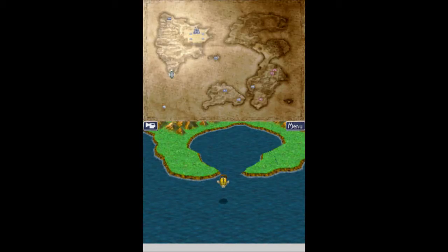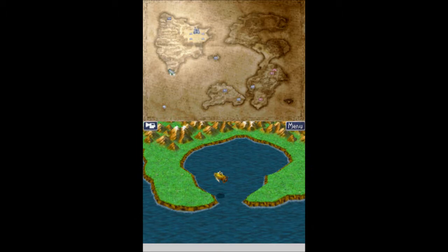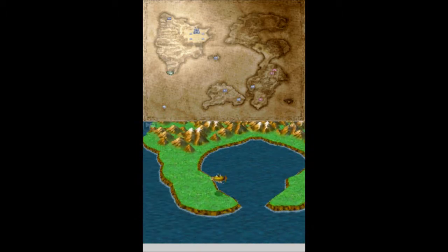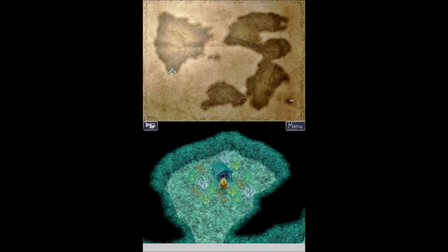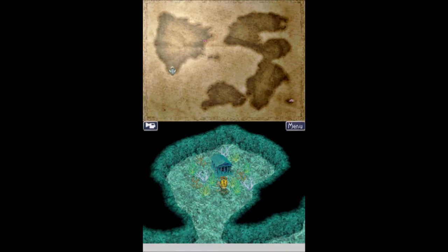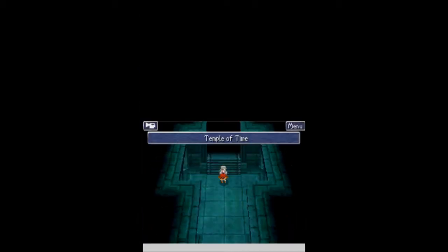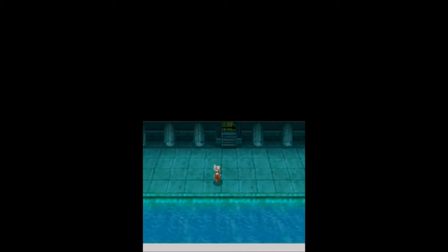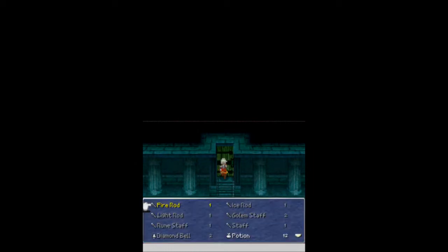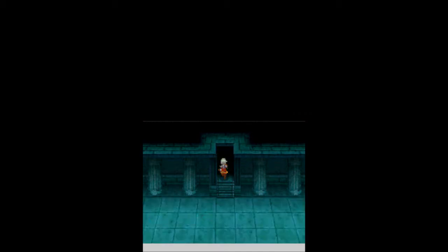Okay, I'm back and I am at our next destination — this is Cape Twin Horn, which is where Doga told us to go. You can see easily why they call it Cape Twin Horn. I have healed and saved once again because I know this place can be quite tough. So let's head into the Temple of Time, which just happens to be right here. The door is locked, but you never thought we'd have to use Magic Keys again — I know I didn't.